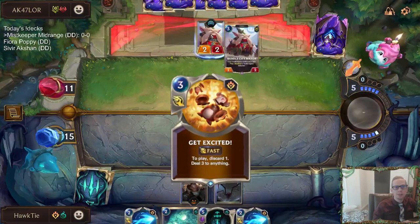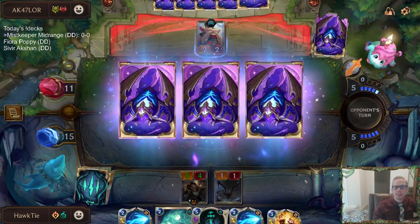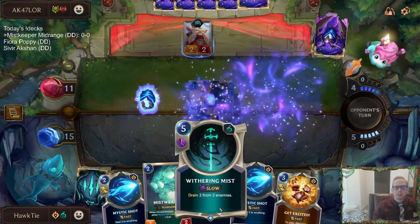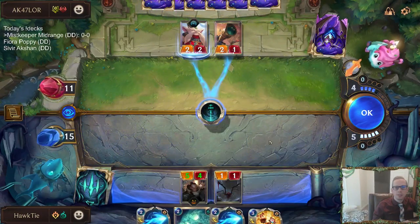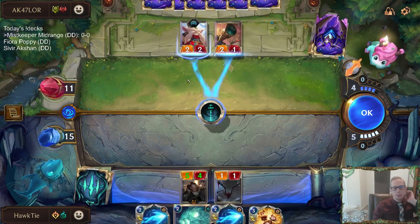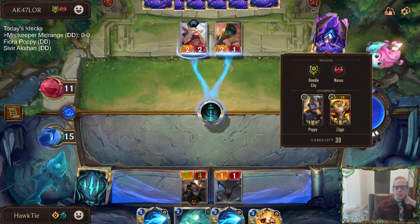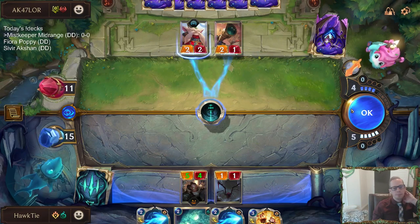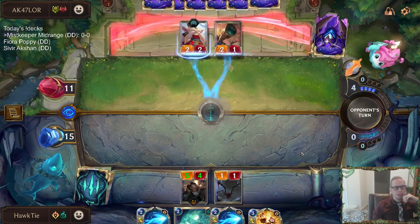Maybe I should have waited - if they play the Mayor, we get to Mystic Shot that. I want to take away their ability to continually get free mana, so we could Mystic Shot the Mayor. But I also kind of like how Mystic Shot does direct damage. Seven damage total - I think we're just doing this, get two slays in.